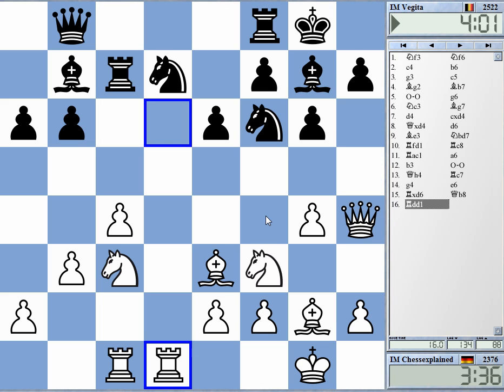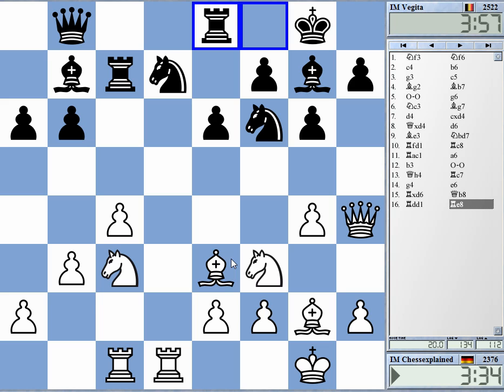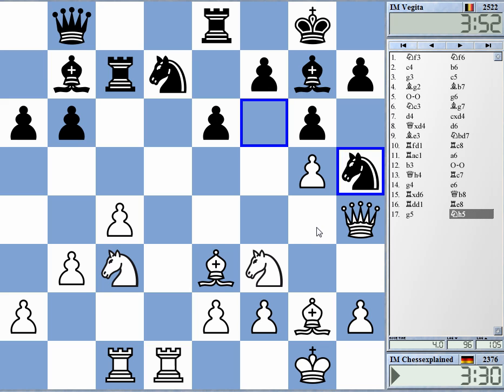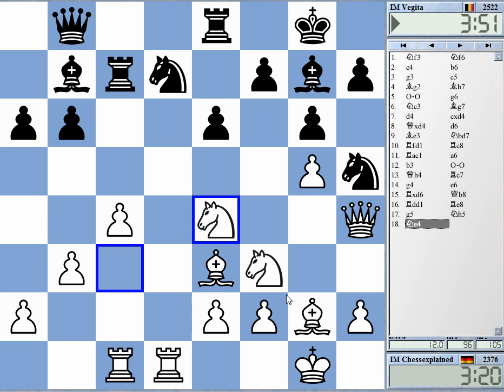By the way, I played him two times before here on ICC five-minute — one win, one loss. Okay, the g5 was the idea of all this, so I probably should play it. And now the question is what is the idea: knight e4, d6 maybe? Yeah, it looks like the way to proceed.